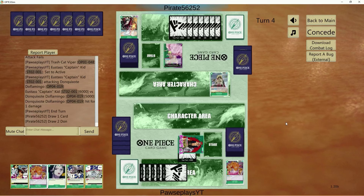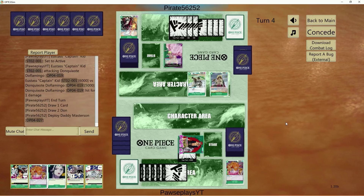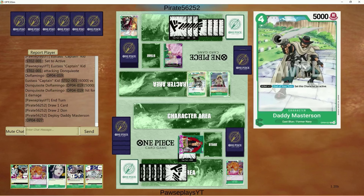Most decks really aren't ready to face a Kid at all, unless you're Purple Luffy who generally has a lot of blockers. Otherwise, man, you kind of just run rampant on a lot of decks — unless that deck can get trigger happy, talking about yellow lists.